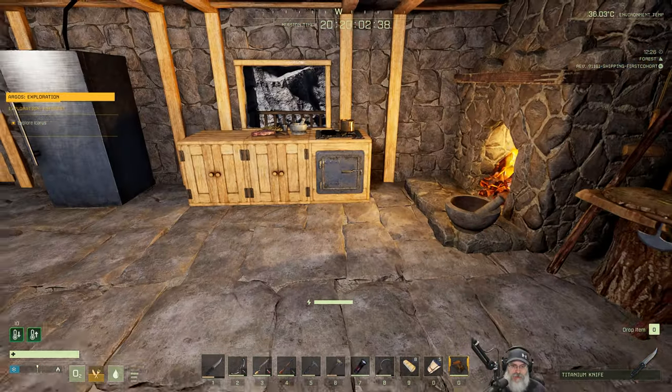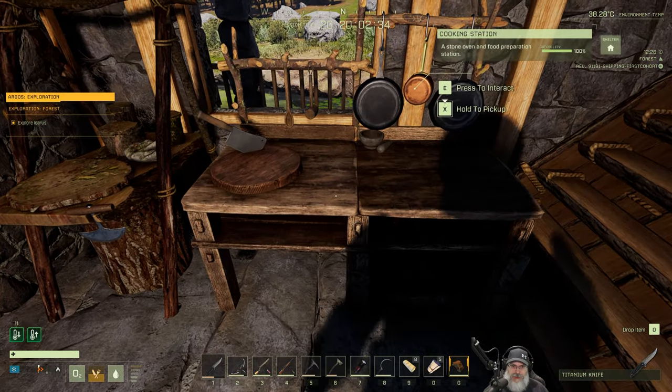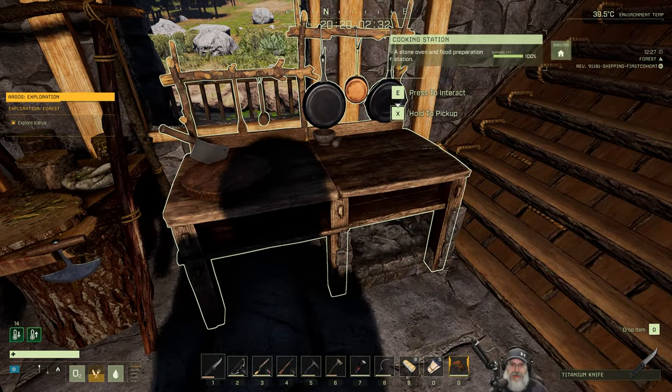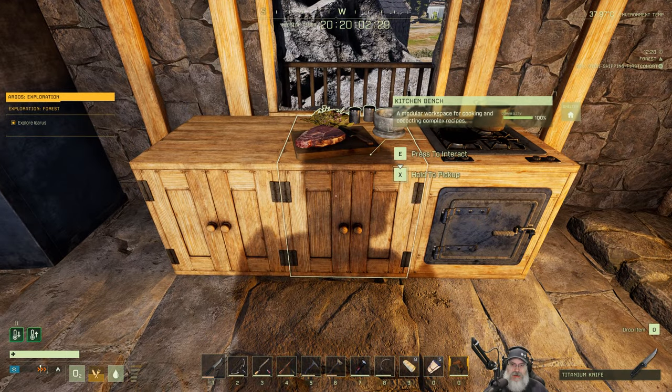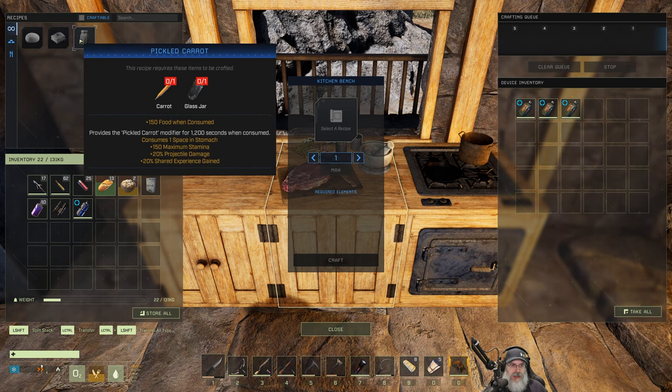I moved the herbalism bench and the cooking station over here. We still need the cooking station to make animal fat. I made the kitchen bench, which allows us to make bread dough, pastry, and pickled carrots — which gives 150 stamina and 20% projectile damage. That's like a huge buff. We're going to take that with us, but we're probably not going to eat it immediately.